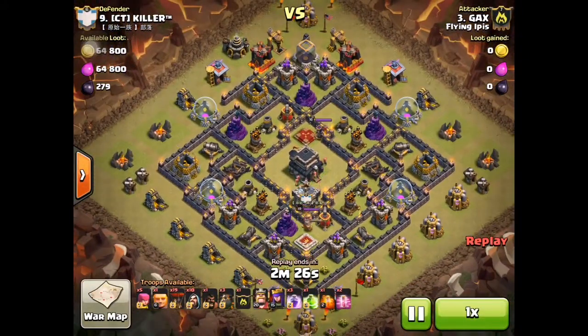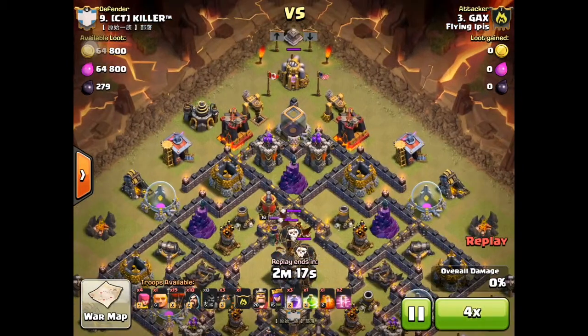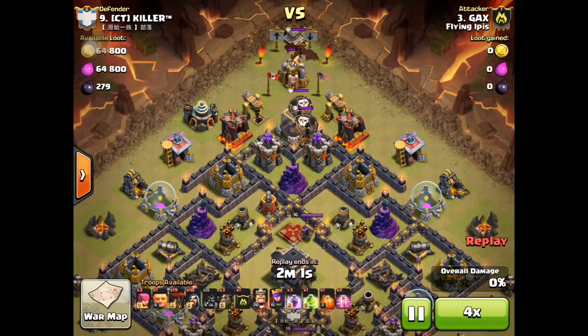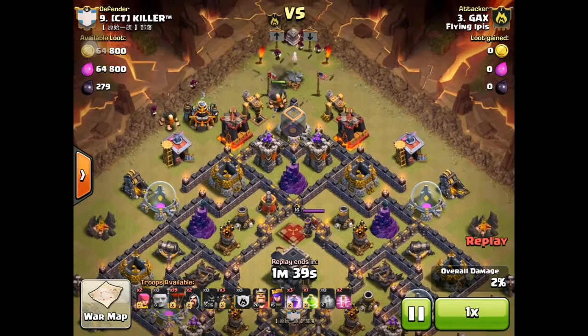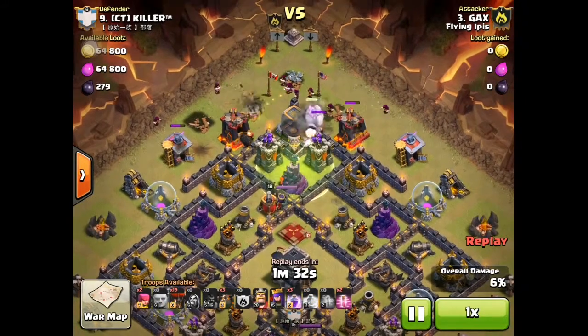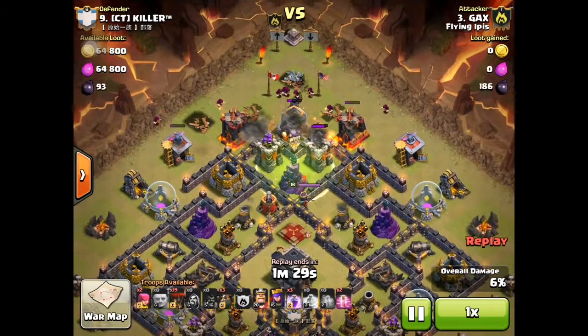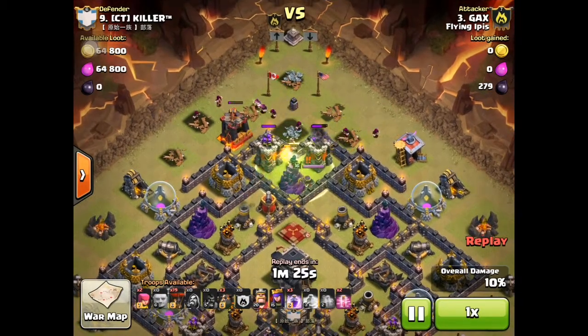There goes the hog and there go the archers. The poison spell is dropped once you have them gathered — backstabbing technique. Five wizards behind the golem should take care of the reinforcements. There goes the jump spell opening up the three quadrants. Clear out the area before you send in your King and Queen to make sure they go straight in.